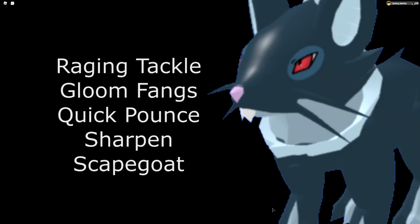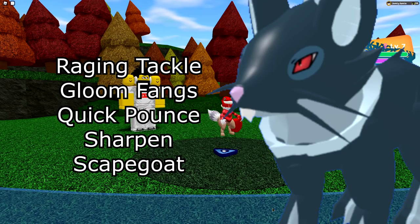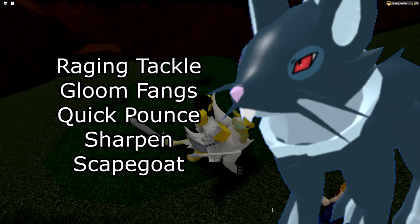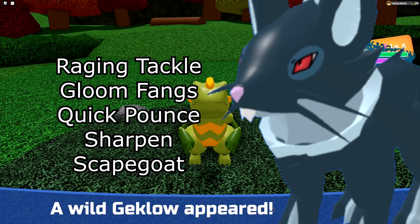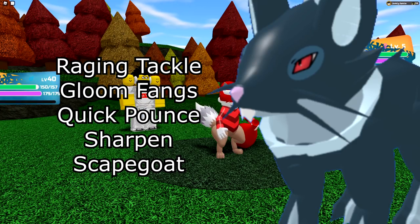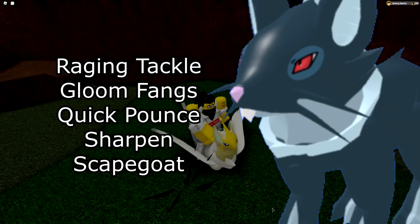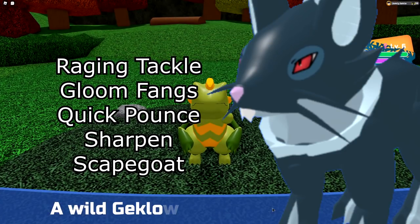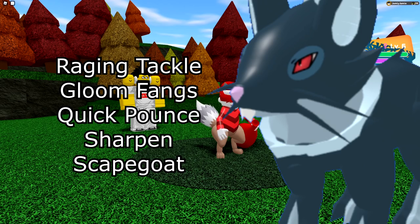Next up is Umbra — very simple. I'd definitely recommend Raging Tackle for your hardest hitting move. With the Secret Ability, Gloomfangs blocks other Lumions from using Light-type moves against you, removing that weakness. Quick Pounce also becomes a very strong priority move. For the last move, you basically have Sharpen or Scapegoat — I prefer Sharpen. You could also drop Gloomfangs and run both Sharpen and Scapegoat; any mixture of these five moves is great.